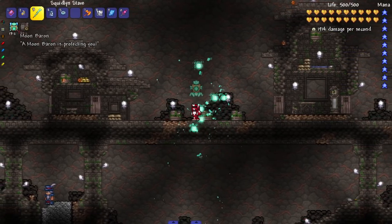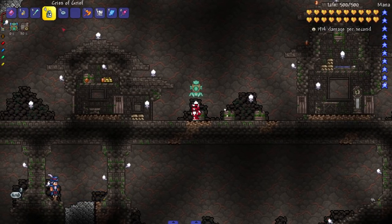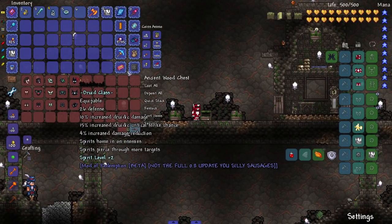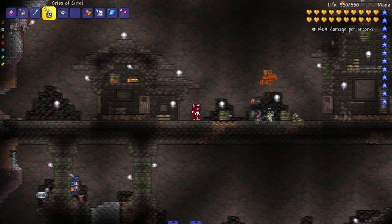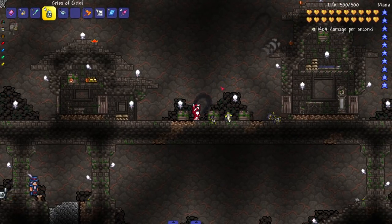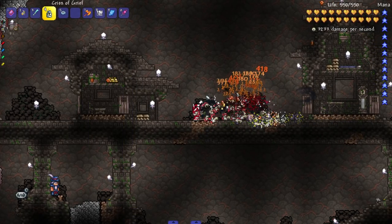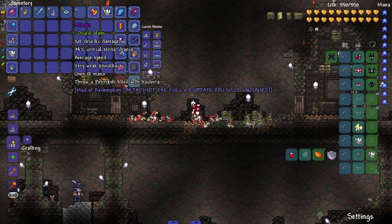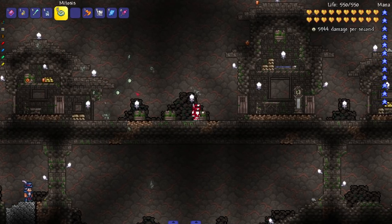Next: the Cries of Grief - releases cries of grief that have a chance to deal double damage, and gets buffed from spirit-related armory. The spirit subclass has armor that increases our spirit level. If I put on the spirit level armor, we should see stronger effects - and there you go, as you can see, more damage against Mimics. Beautiful.